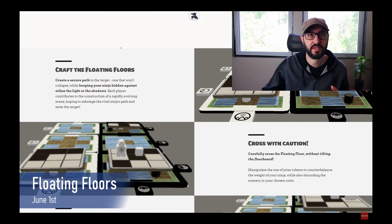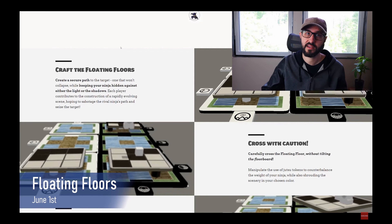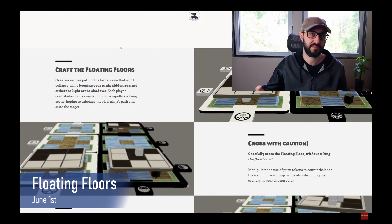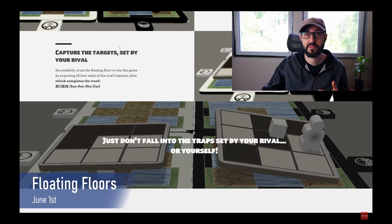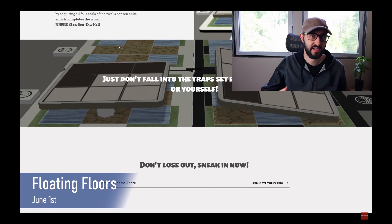Tiles have black spaces and white spaces, and a player's ninja may only stand on the spaces that match the color of their ninja meeple. Players will have to be careful as they navigate these tiles, because the weight of their ninja may cause the tiles to collapse if placed incorrectly.